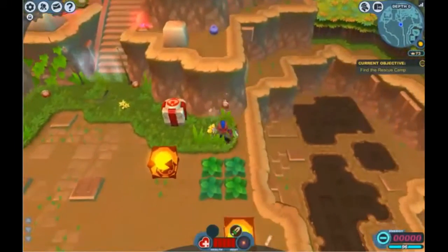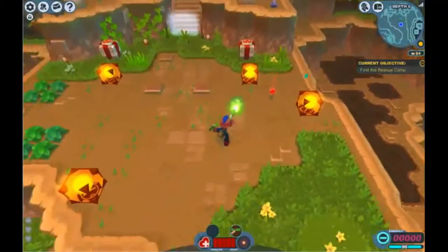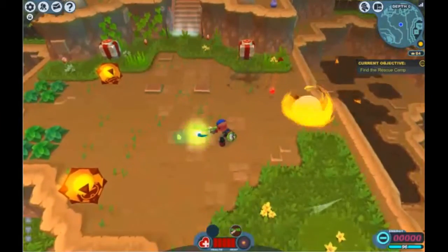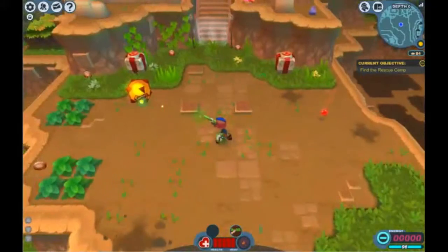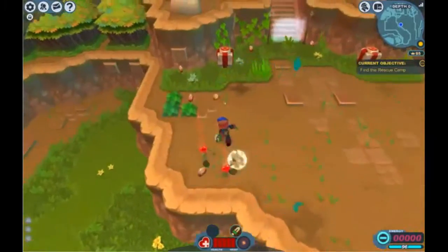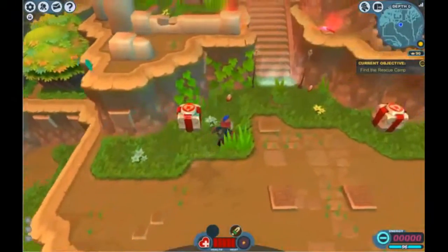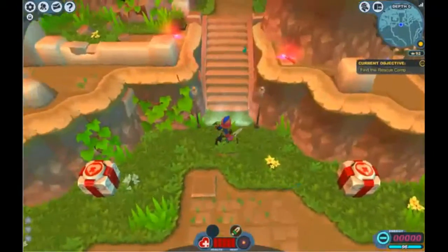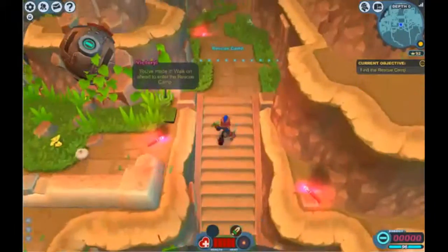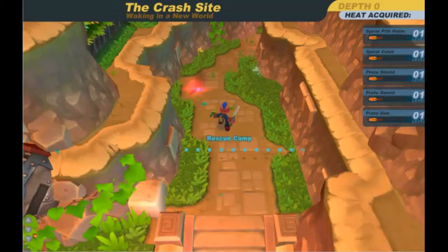The game does look a little bit clunky in this setting because I'm playing in windowed mode. But fullscreen it really looks nice — it's got this sort of soft, anime-y look, and I think Sega does that look very well. You've made it to the rescue camp. Apparently your armor and stuff levels up with heat, so that's pretty cool.